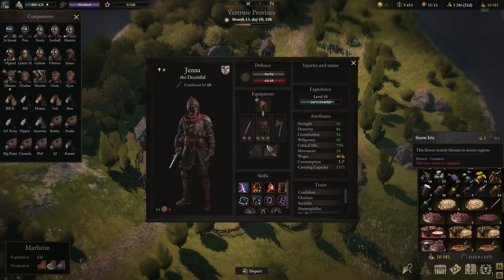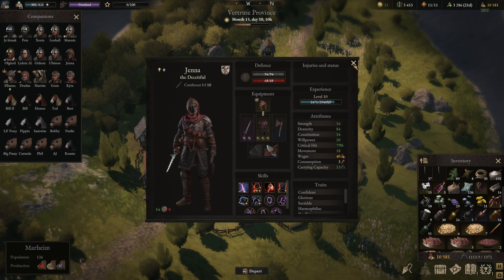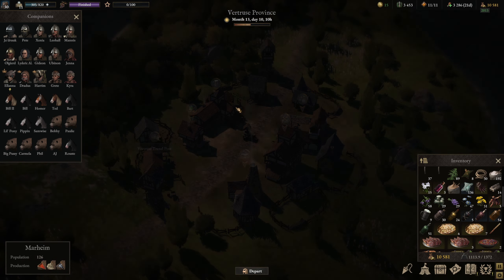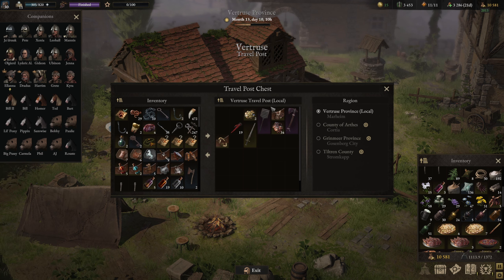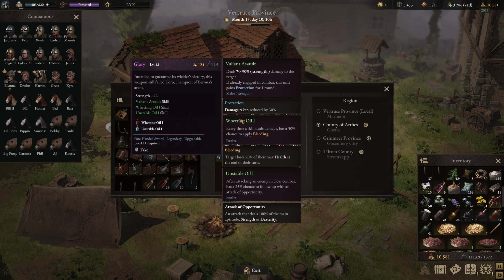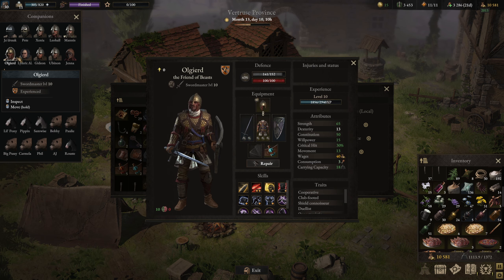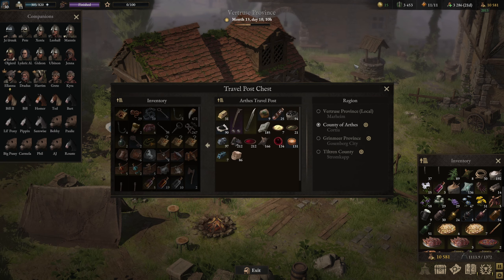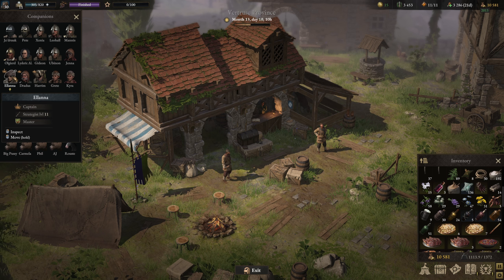So I upgraded Jenna's weapon, and then I upgraded the one that Old Geard was using. Unfortunately, I upgraded it too far — it's level 11 now. So he has to wait until he gets to level 11 before he can use it again. In the meantime, we had to reforge him a new Rime Steel Longsword to use.